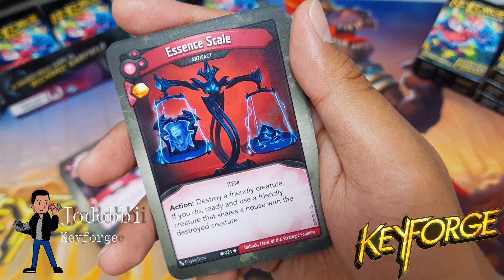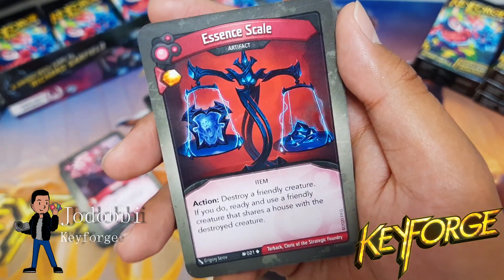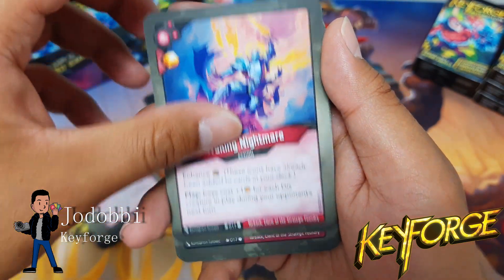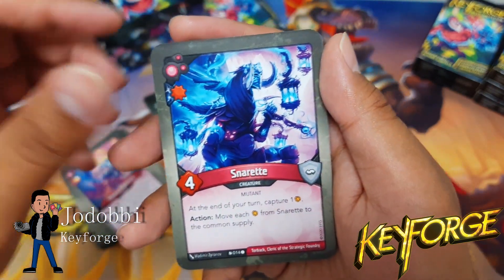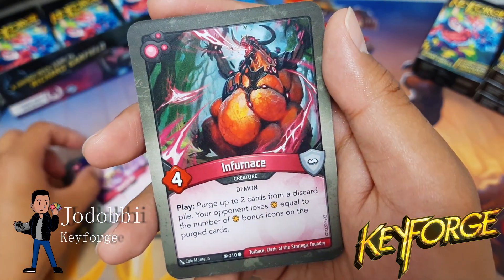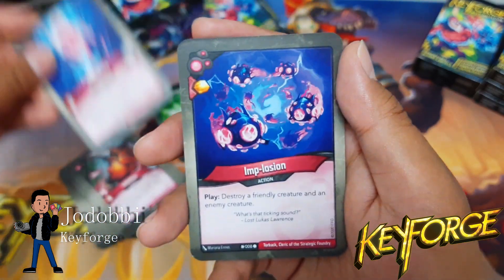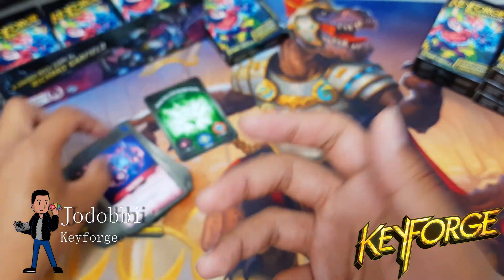Essence Scale: destroy a friendly creature; if you do, ready and use a friendly creature that shares a house with the destroyed creature. I'm most likely going to want to use the sin creatures the most, so hopefully I have a lot of Dis creatures. Double Waking Nightmare. Snoret — nice. Mark of Dis — nice. Infernus — nice. Inspector — nice as well, that's really good for triggering Essence Scale. Implosion — cool, and double Implosion.